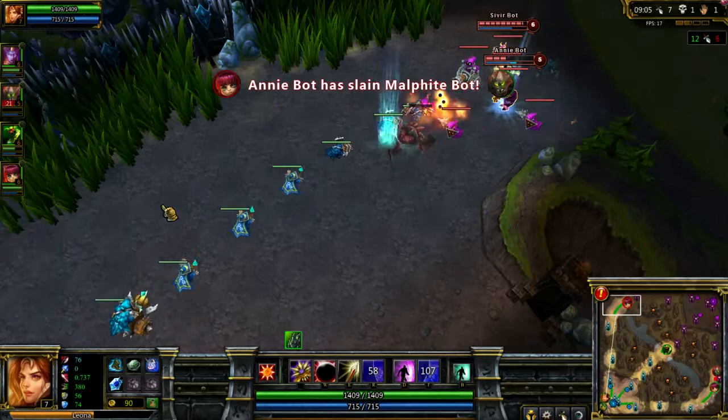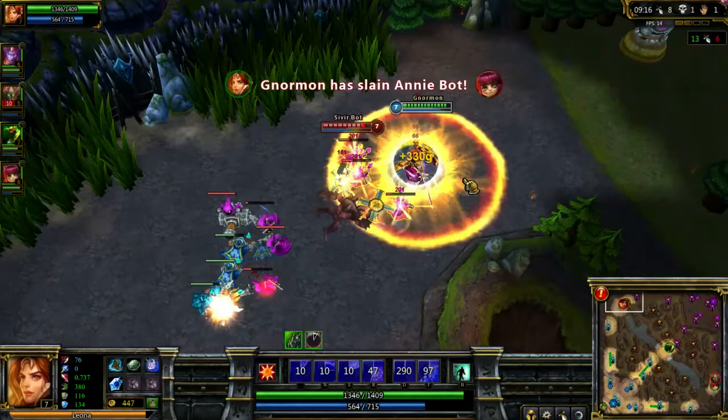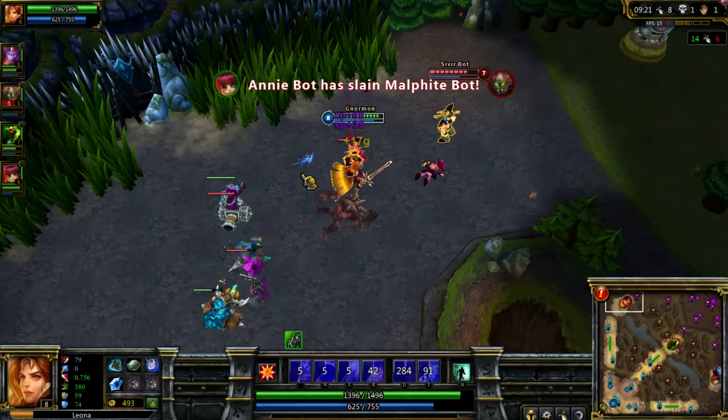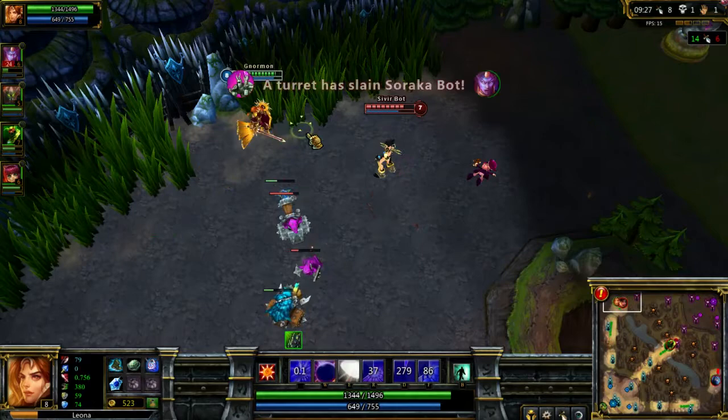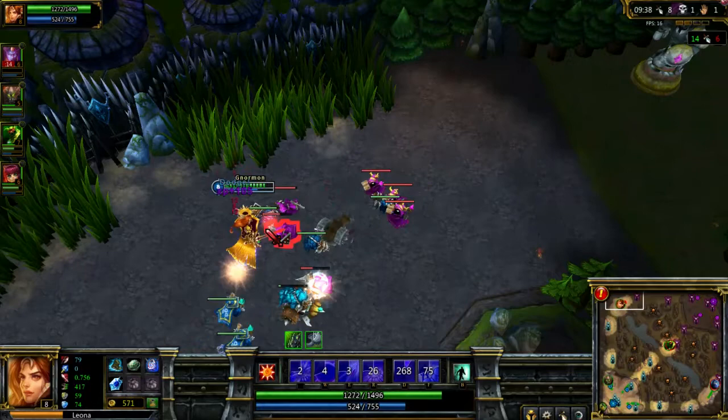You want to initiate fights and get in there so your team doesn't have to. If you die, you die — it's not a huge deal unless you're feeding. But if you're initiating fights and your team comes out four-for-one with you as the only person who dies, mission accomplished. If you don't die during a team fight, even better — but try to stick it out as long as you can.